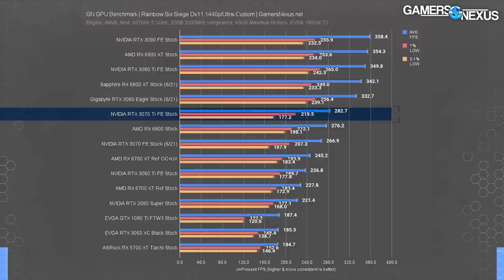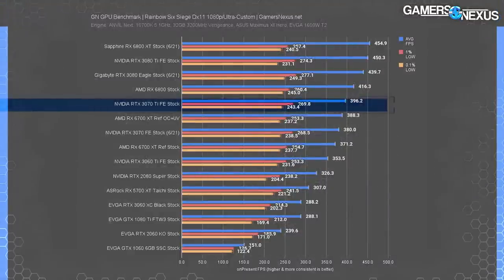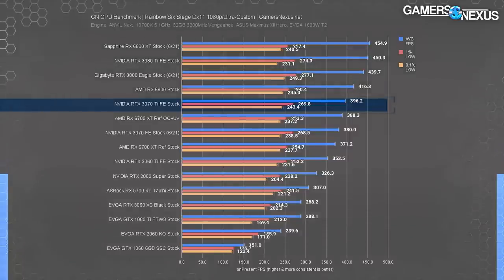Please make way for paying customers as we move on to 1080p. Now that we've gotten rid of the peasants, we can talk about 1080p performance. The 3070 Ti runs 396 FPS average here, which means you need a 6800 XT or a 3080 Ti, otherwise you are physically disallowed from enjoying this game. It runs like a slideshow on the 3070 Ti, assuming the slideshow is displaying a new slide every 2.5 milliseconds.